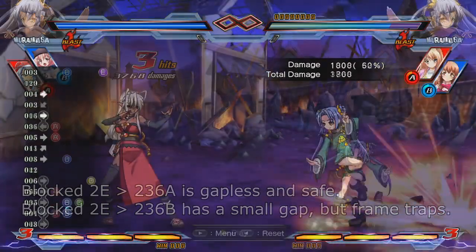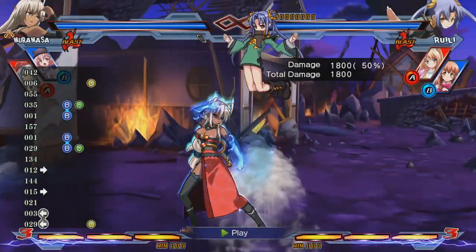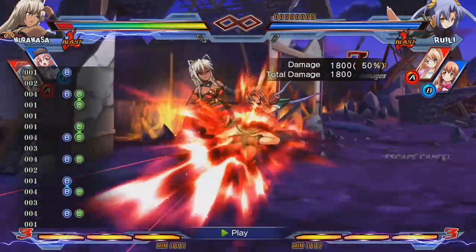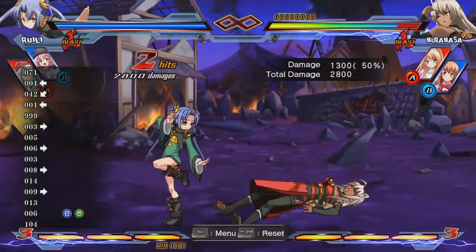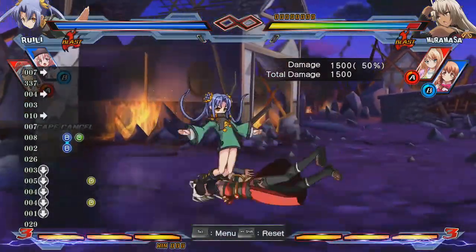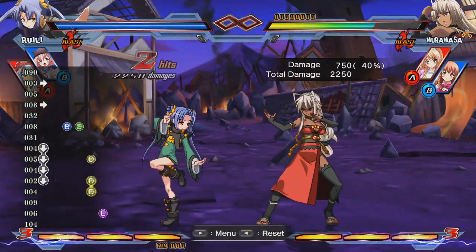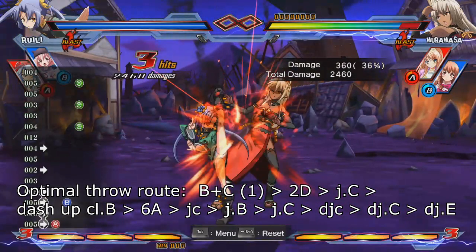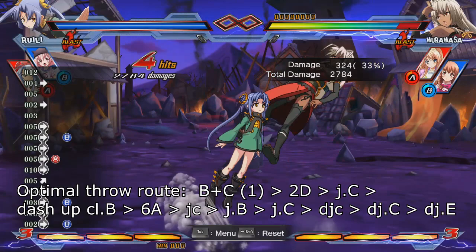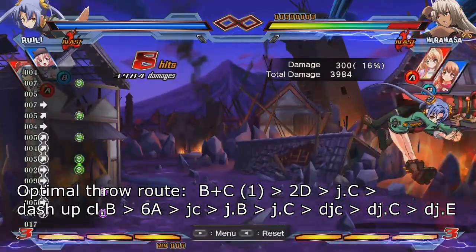Another essential combo to know is your ground throw route. Due to the habit many players have of using vanishing guard, you'll get to do normal throws pretty often. The normal throw by itself is fine, but you can make it much more useful by 2D hop canceling before the second hit. The most optimal universal throw combo is: ground throw, 2D after the first hit, JC, dash up close B, 6A, jump cancel, jump B, jump C, double jump cancel, DJC, DJE.